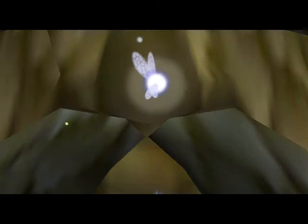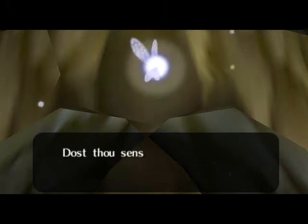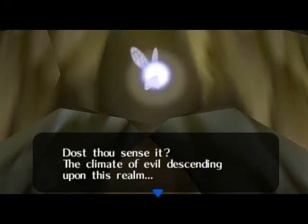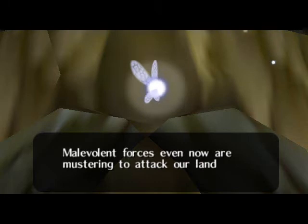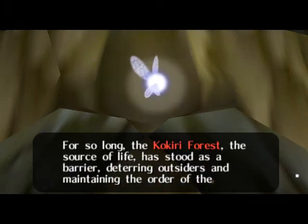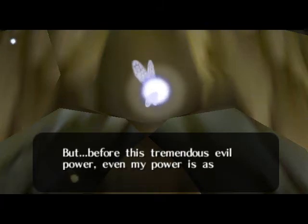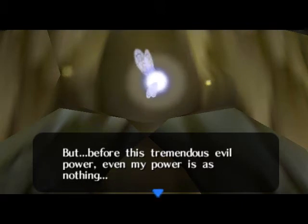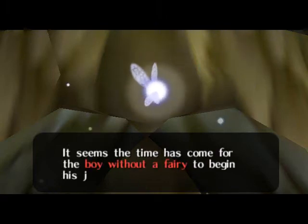Alright, so we have Navi, a fairy. And the figure behind her is the great Deku Tree. It's a talking tree, folks. So we got evil forces about to attack Hyrule once again. This storyline hasn't been reused over the past 14 Zelda games — not at all. I guess in a couple of other games it's technically not Hyrule being overcome by evil, but it's still the same plot.